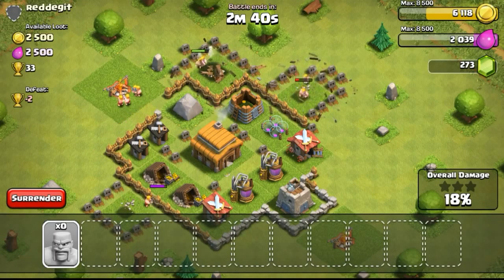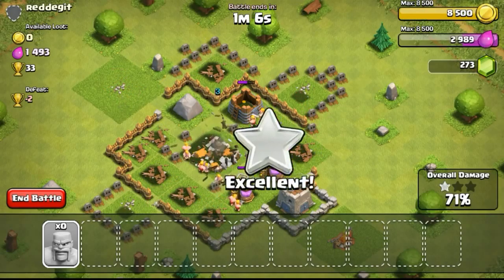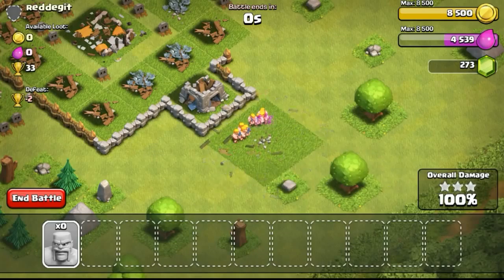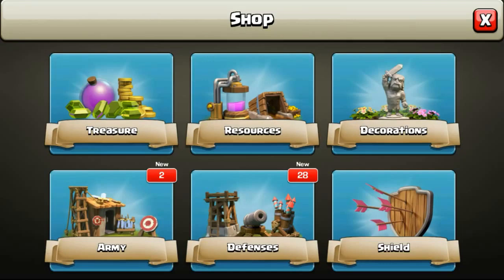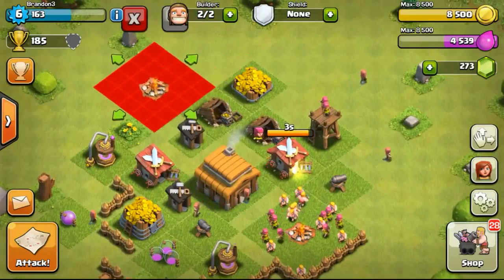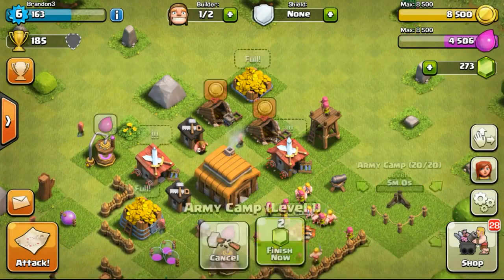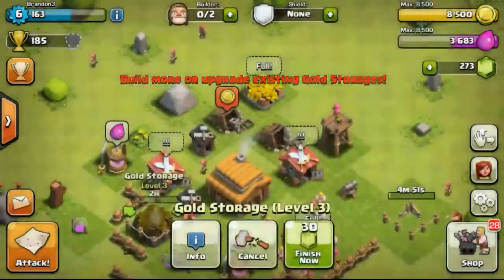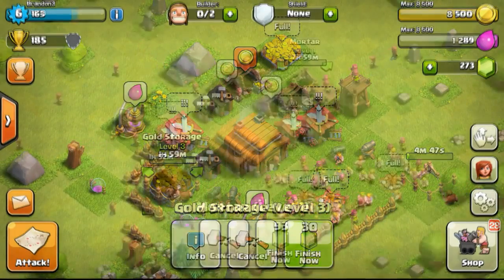This particular base was quite easy - just getting the archer towers down and then destroying the whole entire base with a group of barbarians, eventually getting 3 stars. Back to our base - I got more army camp so now I could build another new army camp since I've reached Town Hall 3. Army camp is really important - that's one of the first things you should focus on, because the more troops you can deploy the faster you will progress.